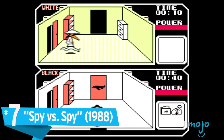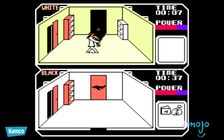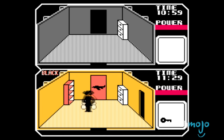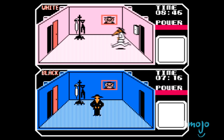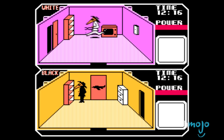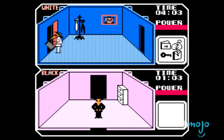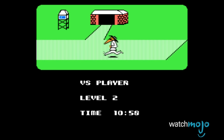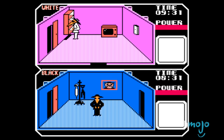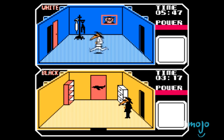Number 7: Spy vs Spy. Originally released in 1984 for the Atari 8-bit and the Commodore 64, this game was good enough that people were still more than happy to buy it when it was released a full four years later for the NES. It was a split-screen versus title based on the popular Mad Magazine comic strip, in which players had to search an embassy, collect items, and escape the building before their competitors. Players could fight each other or leave traps for their enemies throughout the many rooms — though it was crucially important to remember where you left your traps, as they did not distinguish between friend or foe.